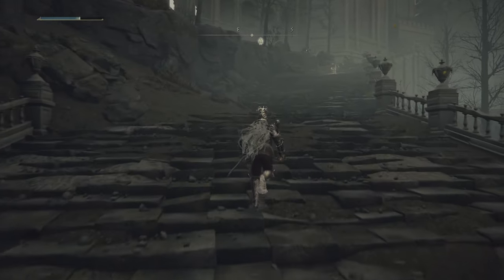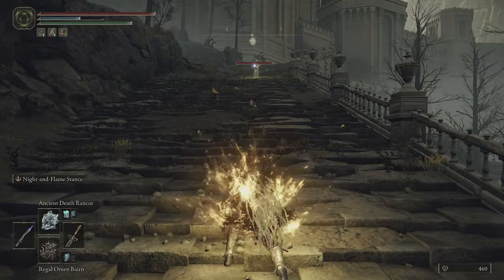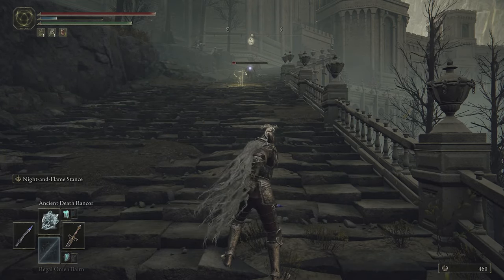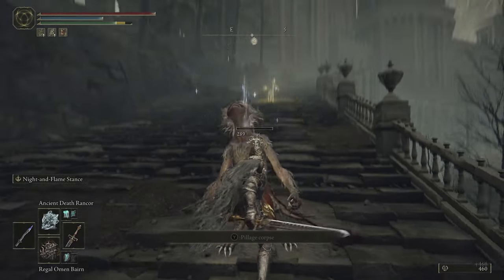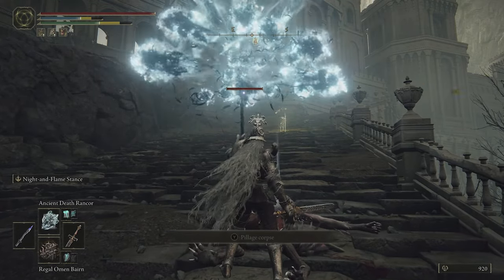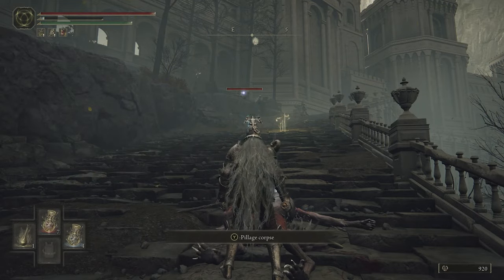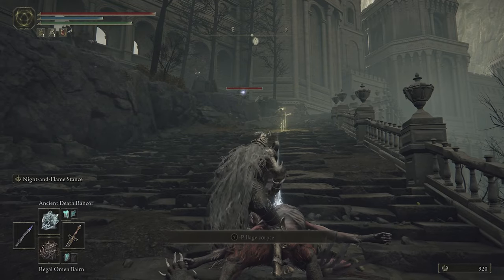Up here is the nasty bit — there are a bunch of enemies. Get a little bit closer and set it off, or do a ranged attack. I suggest you pull these enemies out one by one to deal with them. Here's another spell, Ancient Death Rancor, and I've also got the rather cool Comet Azure — though that may not hit from this angle. Let's use the Regal Omen Bairn again; I like that one.